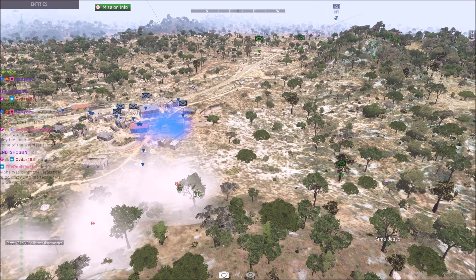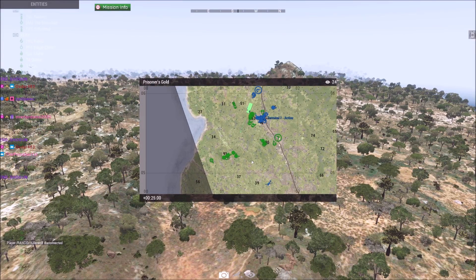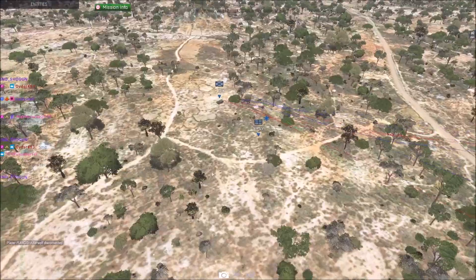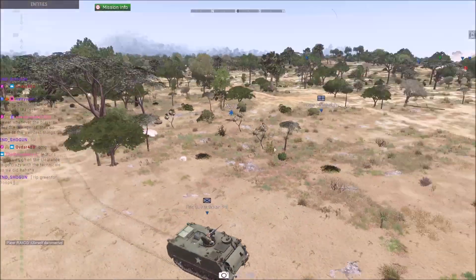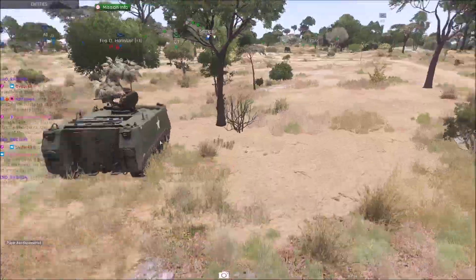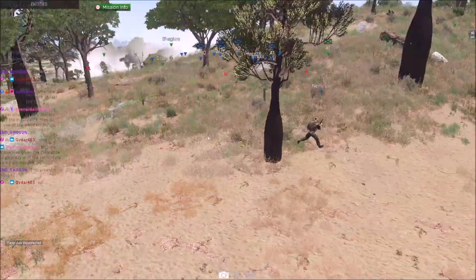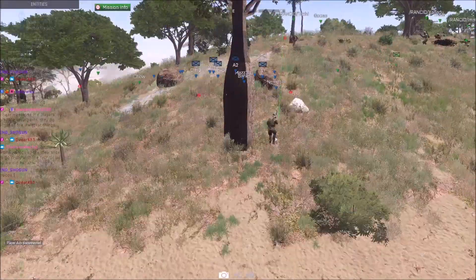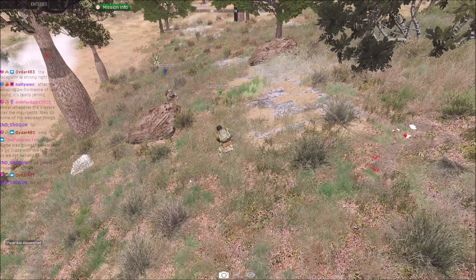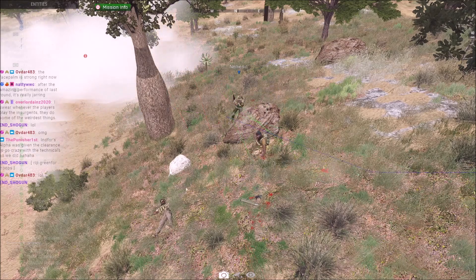Green Four's Alpha was given clearance to go crazy with the techies — and they did. The thing is if X-Ray was supporting the Green Four push here they'd actually have an opportunity to get everything through. But now the M113 — oh no, it's blue on blue. They just shot each other to death. Sam's looking over here wondering what the hell they're doing.